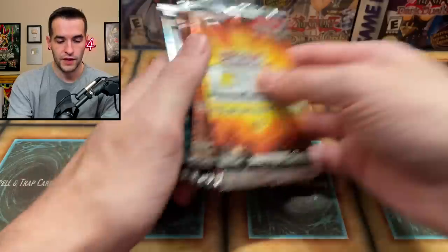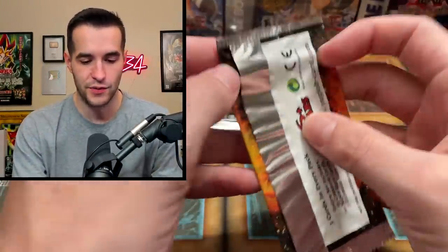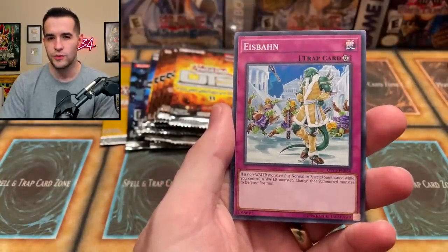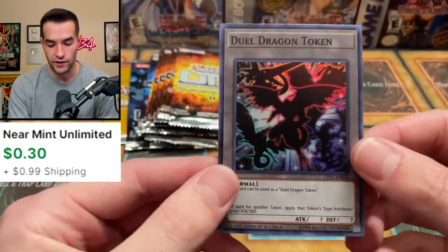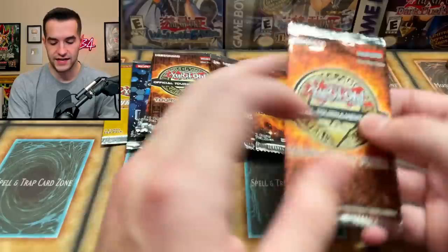These are smaller packs — let's save those for the end since they only have three cards per pack. OTS 11 first. I don't remember what's in here, so let's just remind me by pulling the best card. We have a Fortune Lady Water — I think these are guaranteed supers in OTS, right? And then a Dual Dragon Token, that's pretty sick.